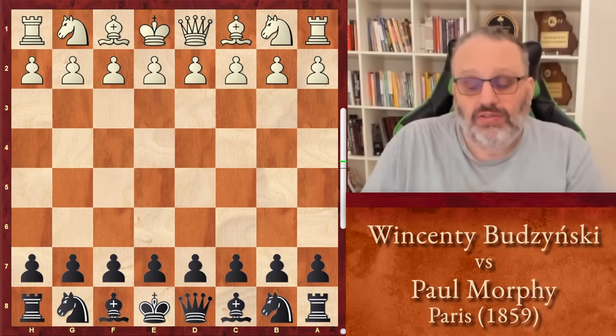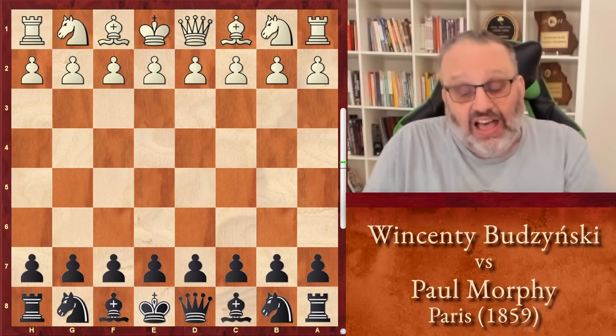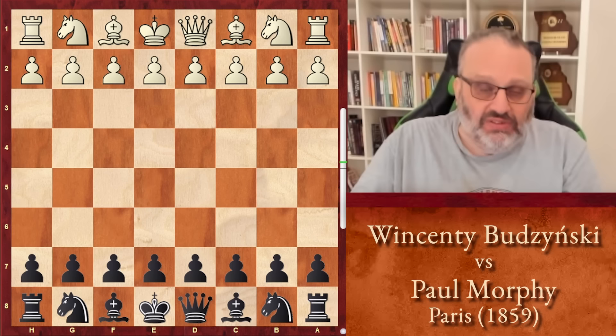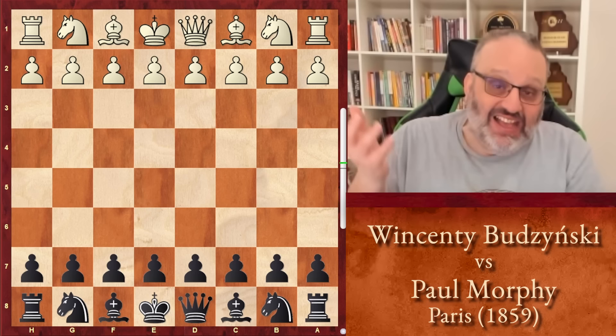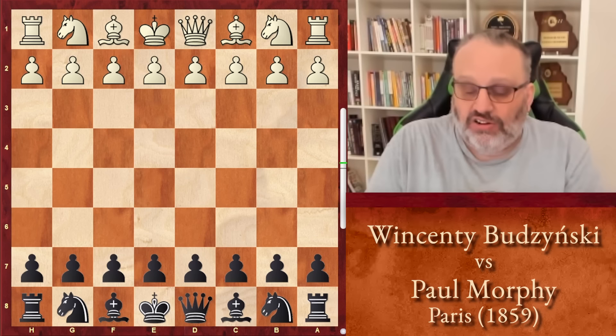White is Budzinski, and black is Paul Morphy. Typically when Morphy wins very quickly, which he does a lot, he's white and he plays some gambit and his opponent fails miserably. But in this game, Morphy faced a gambit and still got a big attack against his opponent, even though his opponent's supposed to be the one attacking. Budzinski is white — I've never heard of him. This was played in Paris in 1859, a casual game.